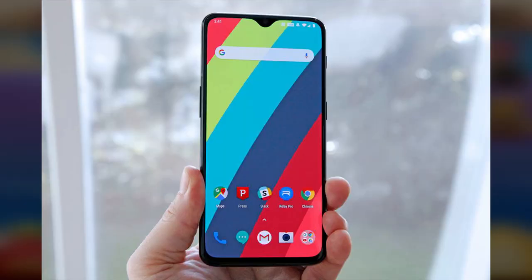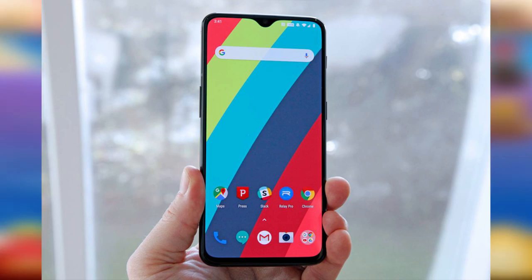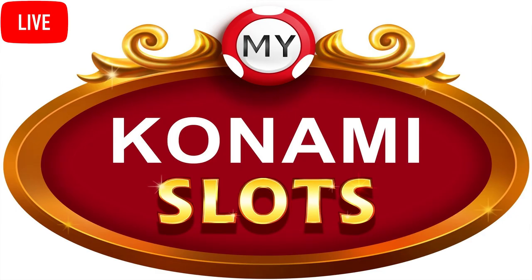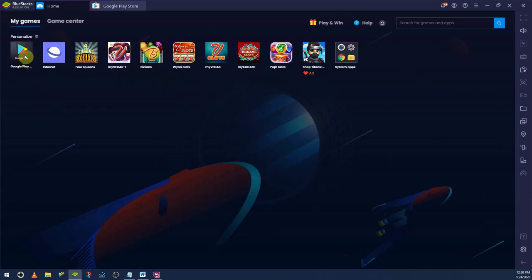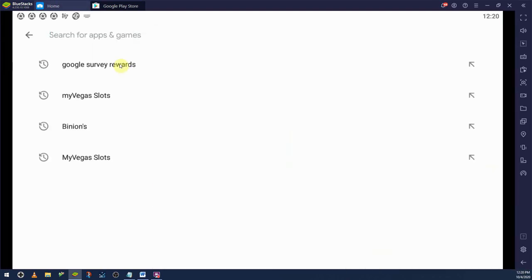There are three tools you need to pull this off. Number one is an Android phone — you can use the BlueStacks emulator as well, but that won't be quite as helpful as you think. Number two is myKonami Slots, or basically any other myVegas mobile game — Pop Slots is fine too, but you get the most benefit out of myKonami Slots. And number three is the Google Play Rewards app.